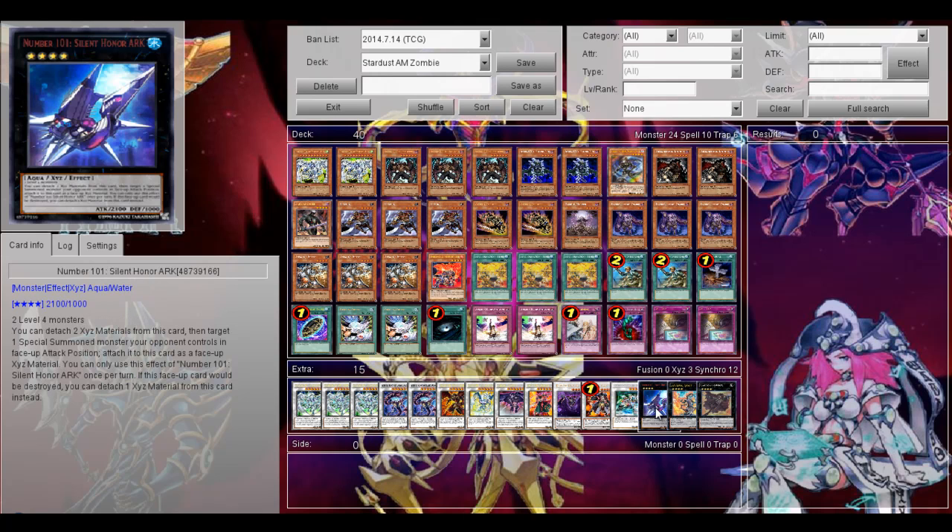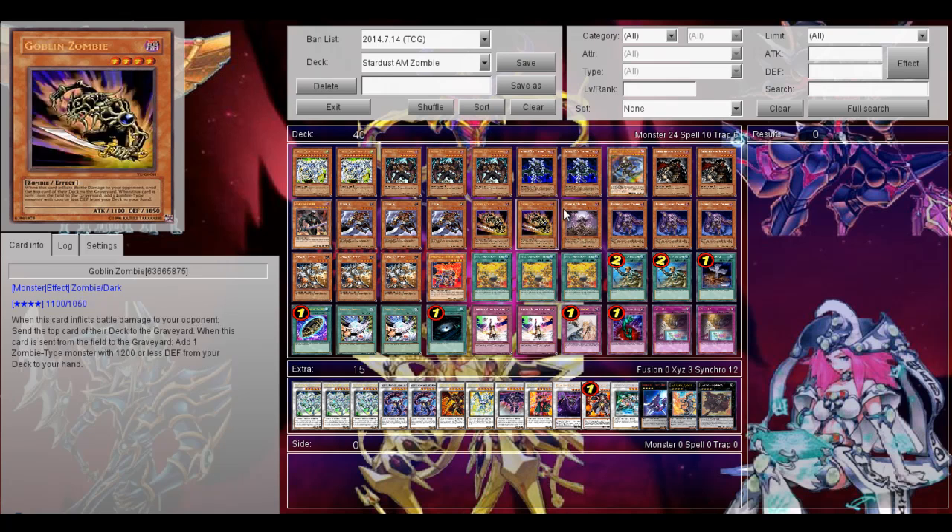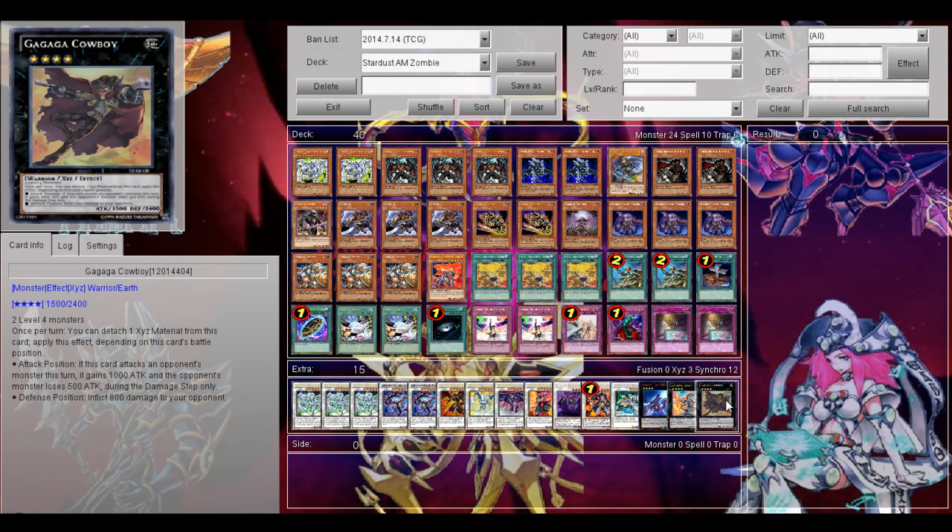Then the XYZ monsters: Number 101 Silent Honor ARK, yeah really good of course. Lavalval Chain, to set up your graveyard — send your Mezukis, or Malicious, or Plaguespreader to the graveyard if you need to. And finally Daigusto Emeral, to recycle cards and draw.